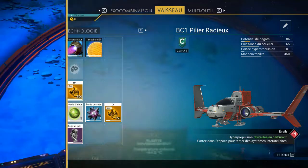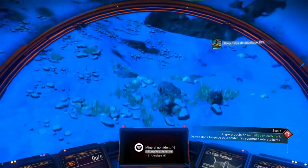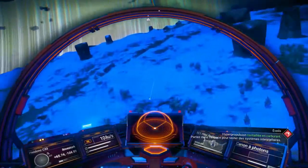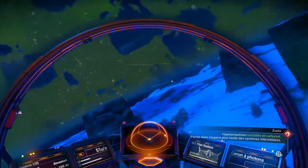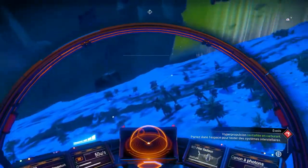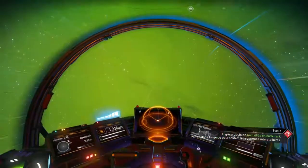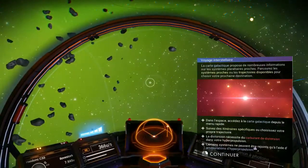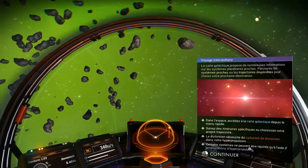On est parti les amis, on va décoller. Je regarde vite fait un petit peu de scan par là avant — on va voir s'il n'y a pas des bâtiments. Voyage interstellaire — la carte galactique propose de nombreuses informations sur les systèmes stellaires proches. Parcourez les systèmes proches. Projectoire disponible. Carburant de distorsion.